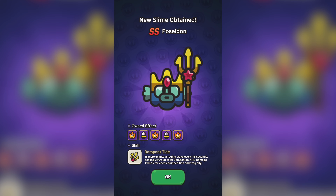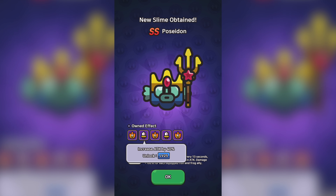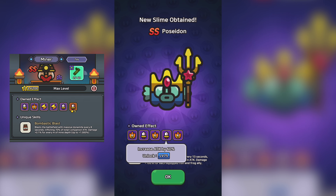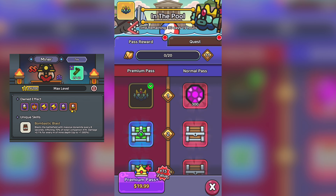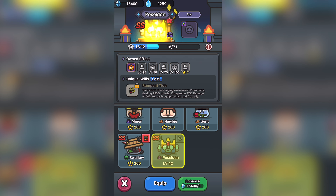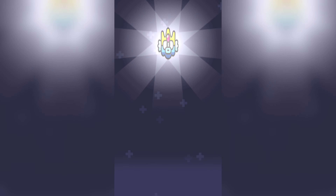Poseidon's skill-based damage is only 250%, with Frog and Fish allies amplifying that by another 100% per companion. It still doesn't hold up to Miner's 770% companion damage skill, once you do reach that 10,000 mining depth, especially when Miner's is on a lower cooldown. But anyways, let's go ahead and test Poseidon out. You never know, maybe we'll be pleasantly surprised.